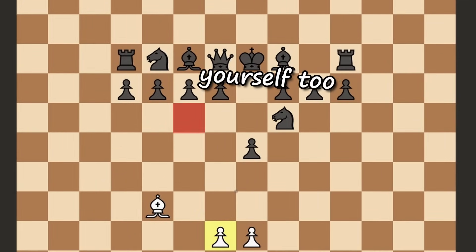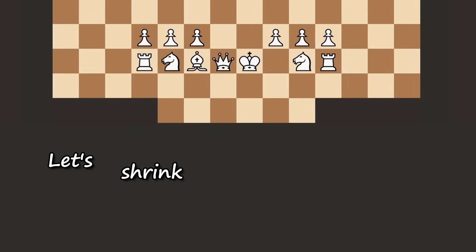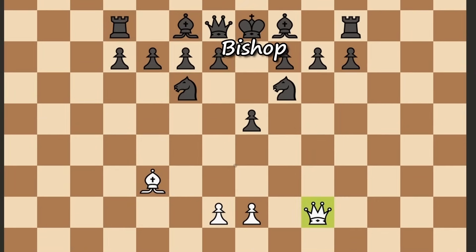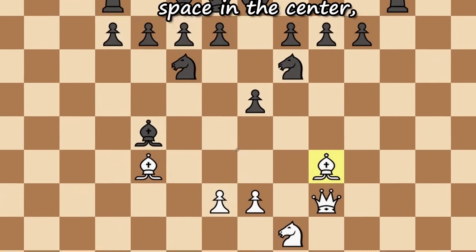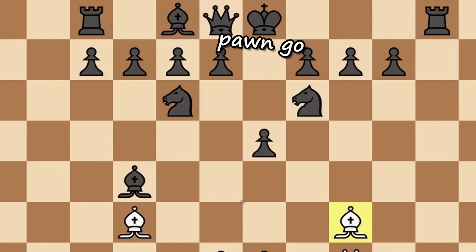The other horse, you develop yourself too. One more move has passed, let's shrink the board even more. Oh shoot, this is pretty dangerous — queen, run away from the border. Bishop, attack the pawn. Knight, defend the pawn. Rook, go to the side where you can. White currently has tons of space in the center and I'm not a fan of that. Let's change it, pawn go.